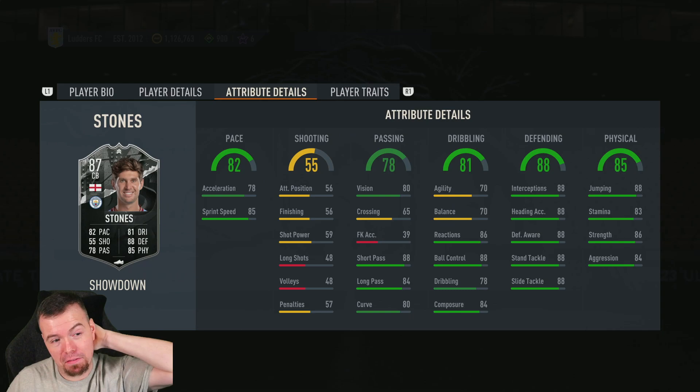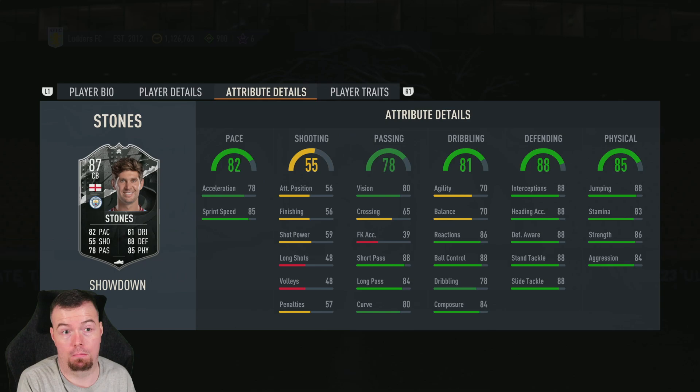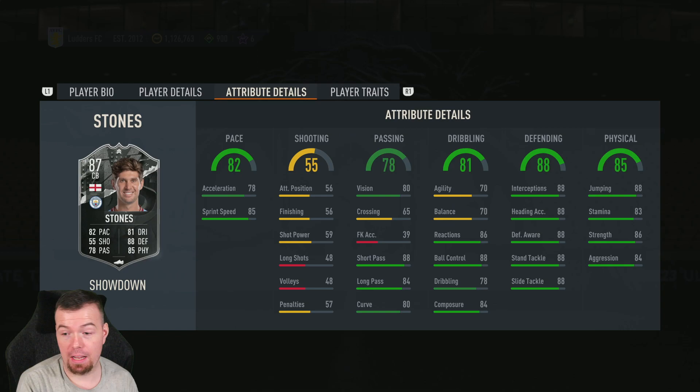Prices keep going up but 160k for this card is not bad. I think City will beat Newcastle, so imagine this becomes an 89-rated card with 90 defending stats all across the board. Stick a Shadow chemistry style on him and he has pretty much 99 everything. Decent with the other stats as well. Comments below what you think — I think this is a dub from EA, it would be cheaper obviously if the fodder wasn't so expensive.